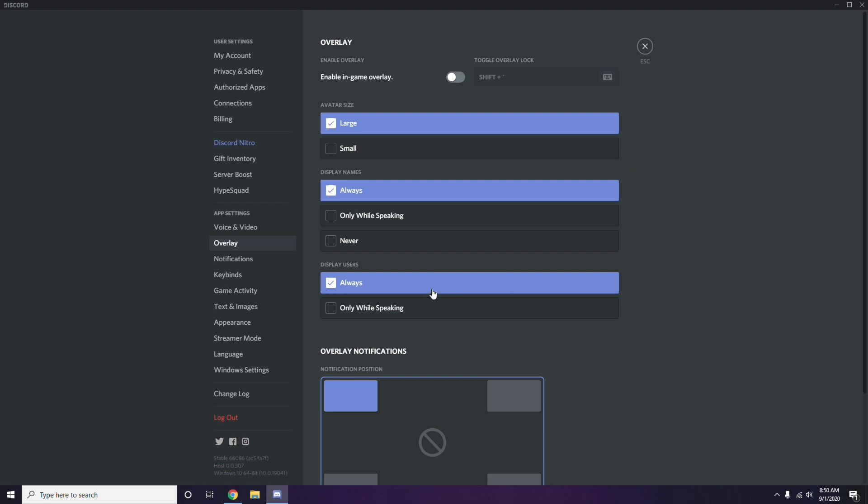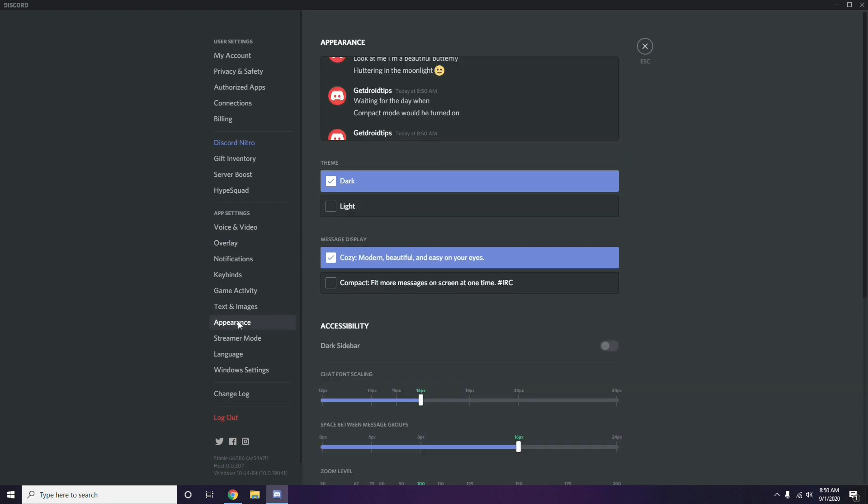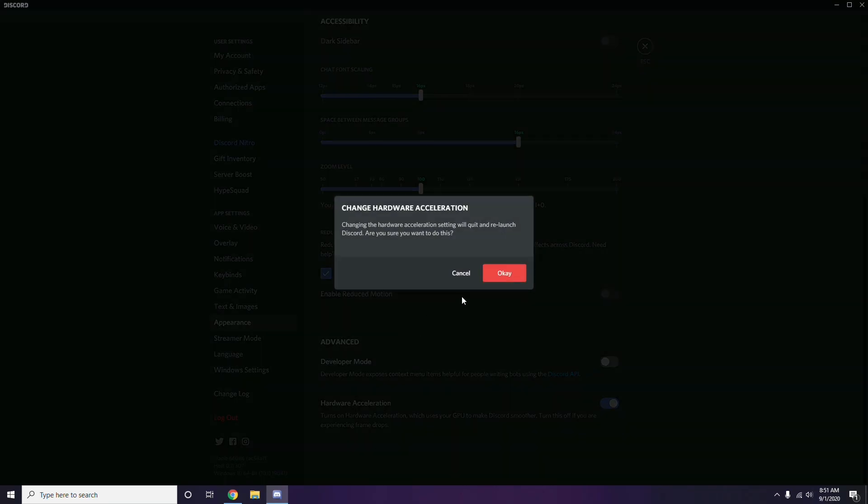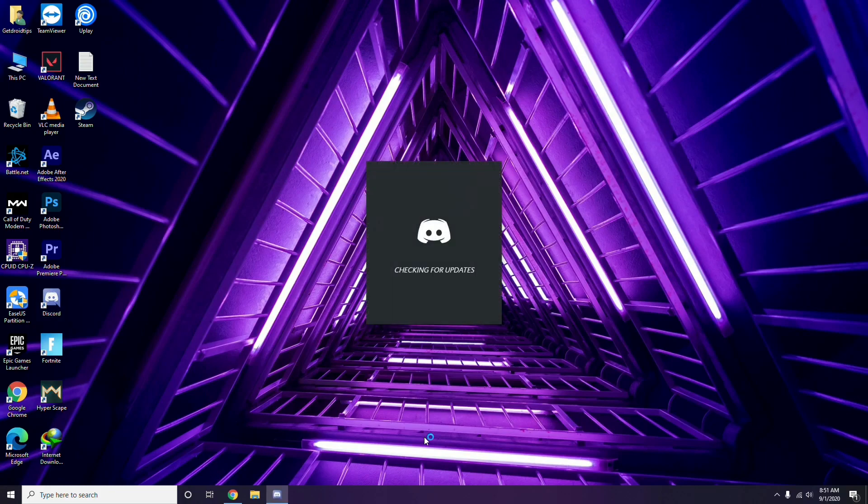After that, head over to Appearance, click on it, then go to Advanced. Under Advanced, find Hardware Acceleration and disable it, then click OK.